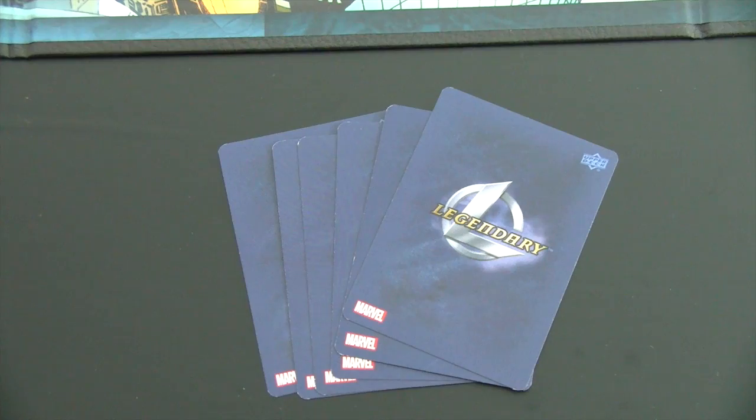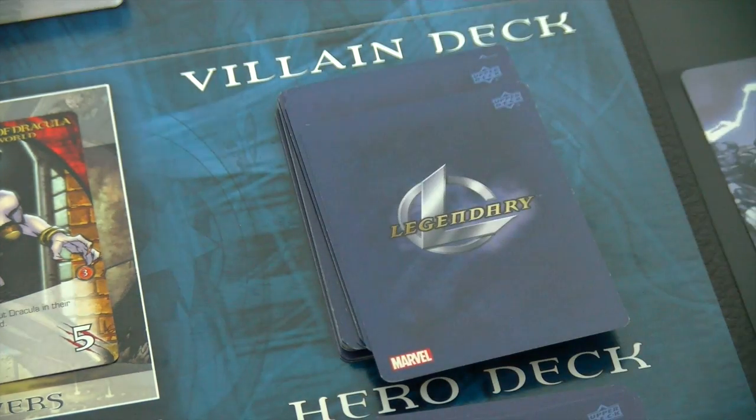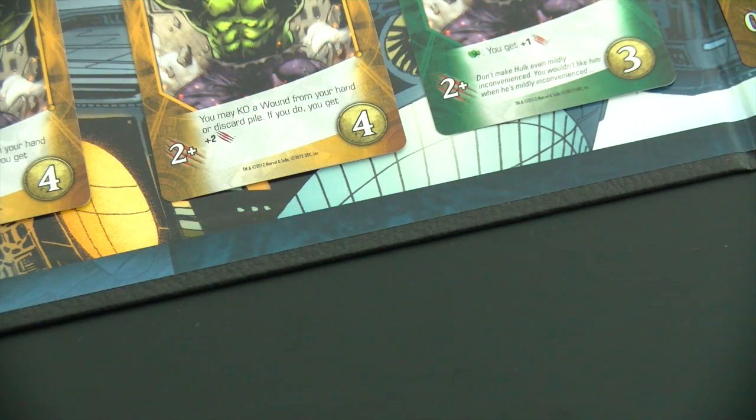Let's draw a villain card — and this is our very first scheme twist. We set it aside and read the effect: KO all bystanders in the HQ. Luckily there are none there. Then each player reveals an instinct hero or KOs a bystander from the victory pile. I don't have any instinct hero yet, so I have to KO my one and only bystander from the victory pile — meaning I'm already 25% of the way to losing this game.